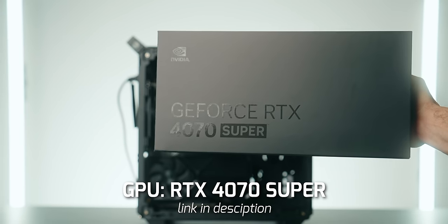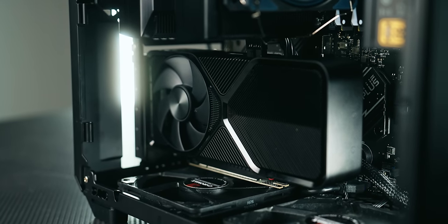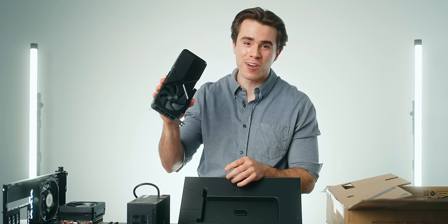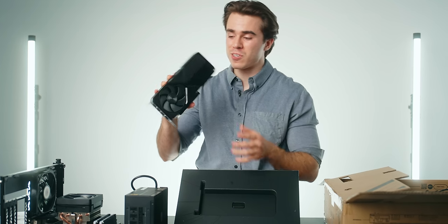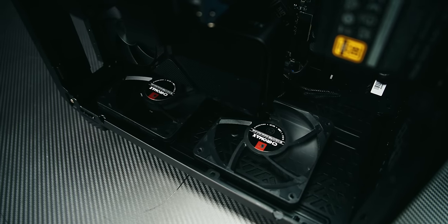For the graphics card, we are going with the new NVIDIA GeForce RTX 4070 Super. This receives my approval because it fixes some of the gripes I have with the original RTX 4070. The original RTX 4070 had a performance gap to its competitor the RX 7800 XT, but the 4070 Super not only matches but also for the most part exceeds the RX 7800 XT in raw performance, all while keeping the original MSRP of $600. At the time of filming, you can pick these up for just at $600 on Newegg, so there are no scalpers ruining this card for you. This Founders Edition card looks so good and I think it's going to look really nice in this Cube 500 build.